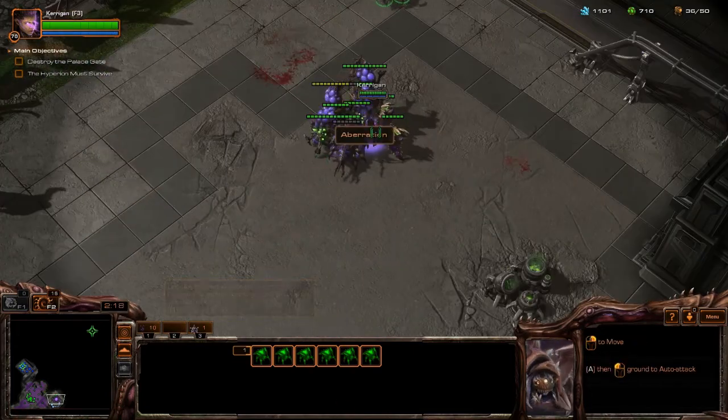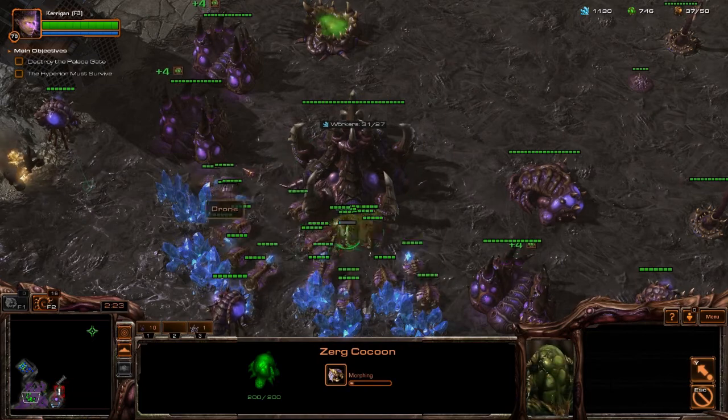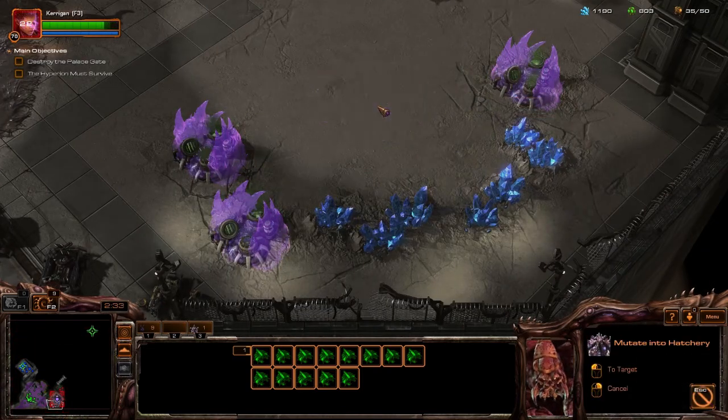Once you free up that base, there are more structures immediately to the top right, and you want to kill those — otherwise they'll continue producing units and keep sending them at you. Get your base going there, and then clear out the units above the natural.